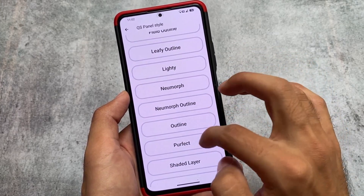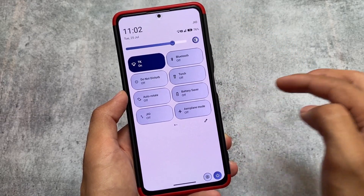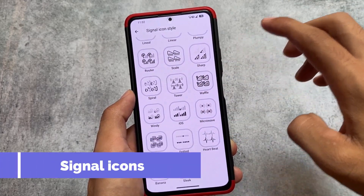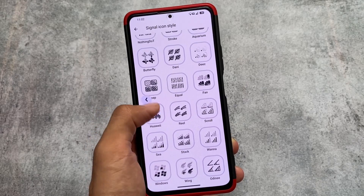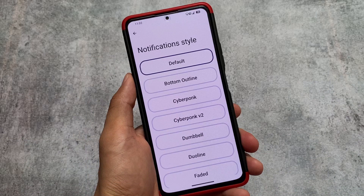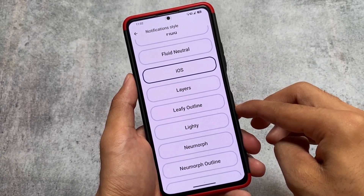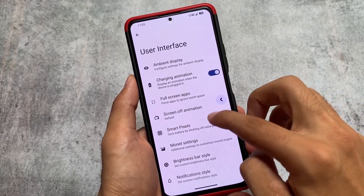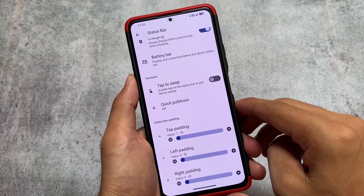We also have signal icon customizations. There are many signal icons available here — I think more than what's present in CR Droid. As I mentioned, this might be a combination of CR Droid and Tris Droid. Alpha Droid also has iOS-style notification options. If you've ever used iOS 16 or seen those tag-style notifications, those are available here too.